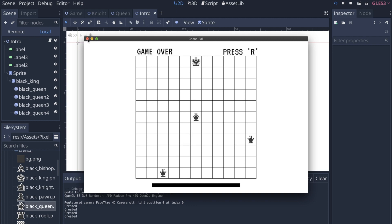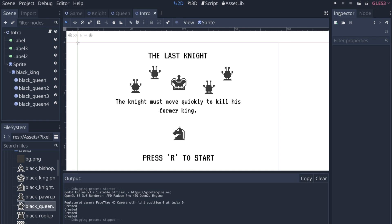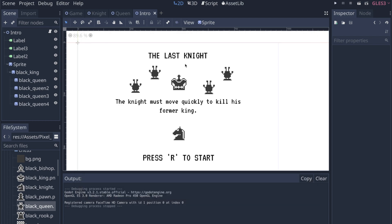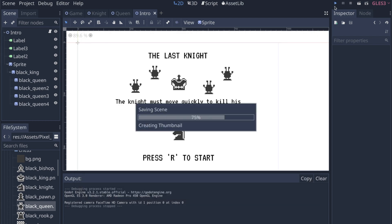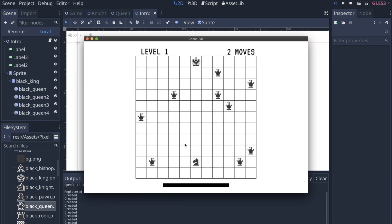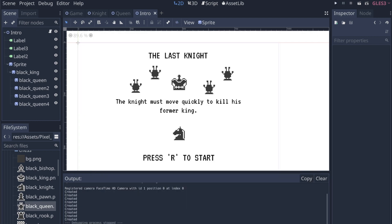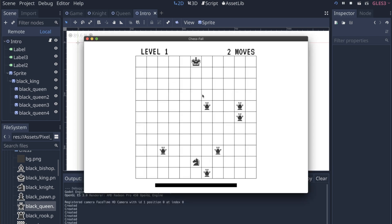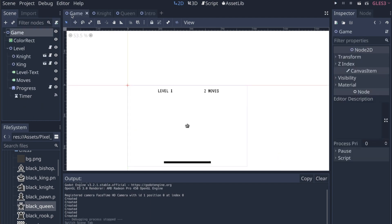If you hit game over, you can press R to restart. I'd love to do more challenges like this, and as far as this game specifically, I definitely want to expand on it in the future. If you want to play it, there'll be a link in the description — I'll put it on itch.io so you can play it in the browser, and I'll also link the GitHub where you can check out the source code, as well as the asset pack I used for the sprites.